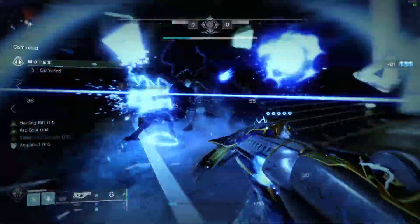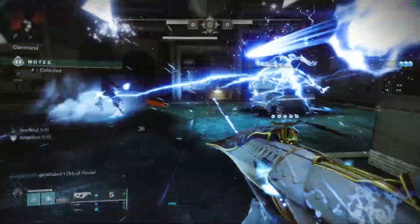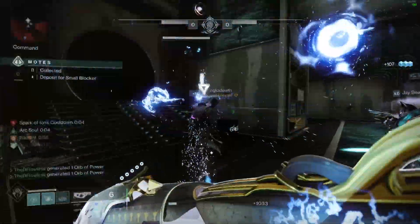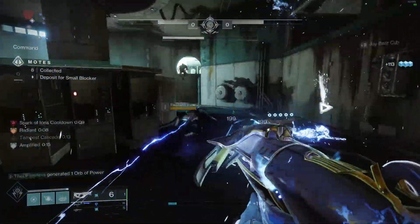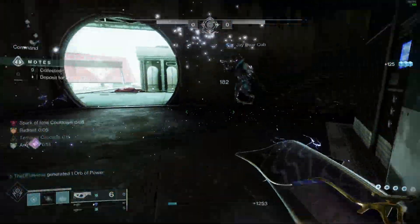Ever since Arc 3.0 launched with Season of Plunder, there's been a buzz in the air about all the new toys Warlocks have. And I gotta admit, you do have some pretty cool Arc special exotics. But if we could take something like Vesper of Radiance and make it work so well with Stasis, like we did in our Ice and Thunder build, couldn't we also make some older exotics work with the Arc 3.0 sandbox? And I came up with a fun one.